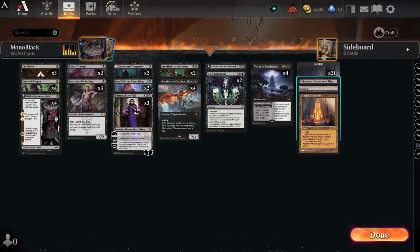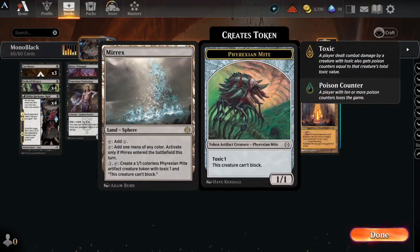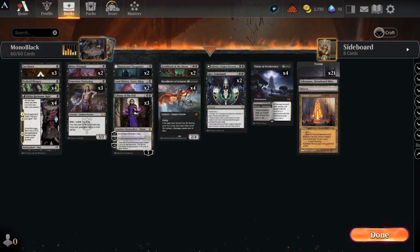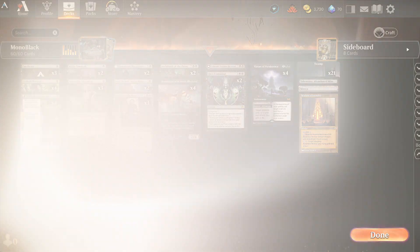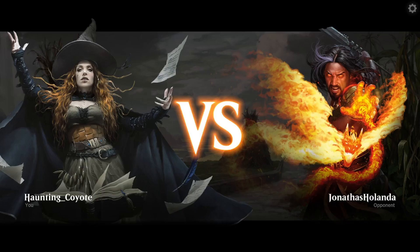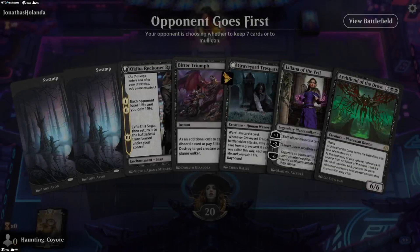Lands are very simple — just Takenuma, Merrex, and Mistriss Foundry in case you need a creature land. The deck's pretty simple and easy to play. Alright, let's throw down some cards.